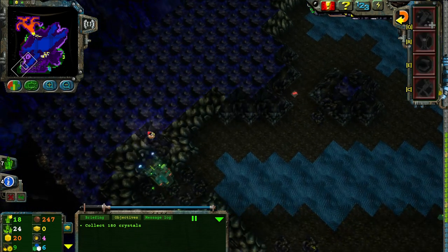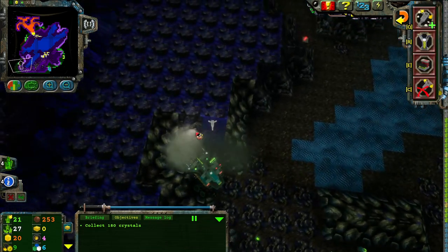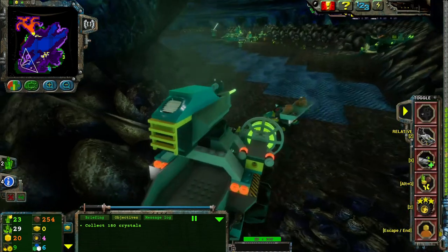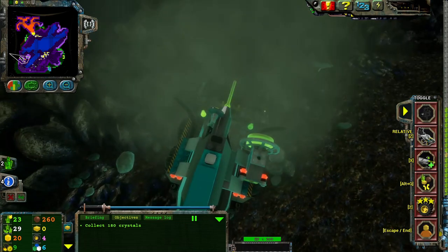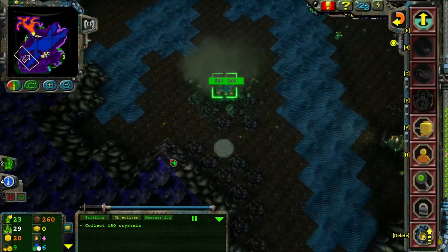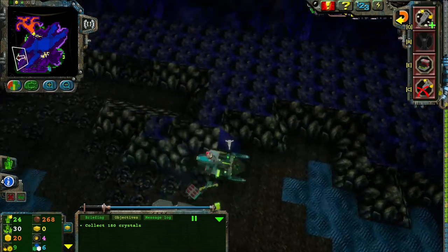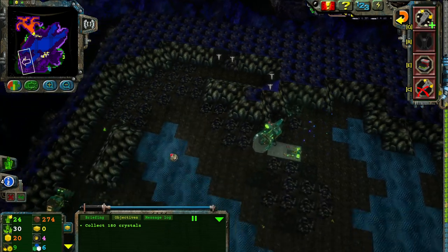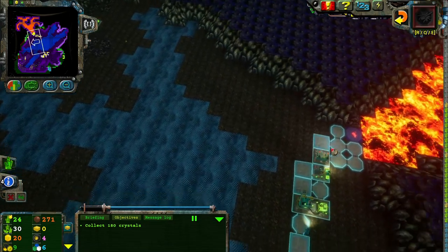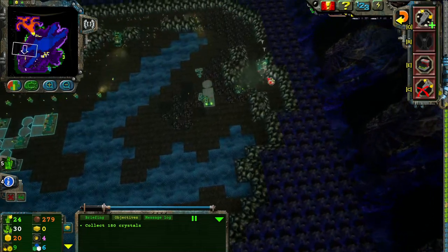I'm going to set up a tool store about there — I think that's a good spot to do that. I have no real reasoning for doing that, but it just feels right. It feels like an appropriate spot. I love the Chrome Crusher. Such a good unit. An absolute unit at that. Looks like a little bit of erosion — take care of that, please. And drill these — there might be some bonus energy crystals in there.